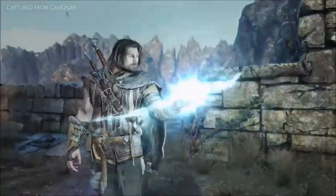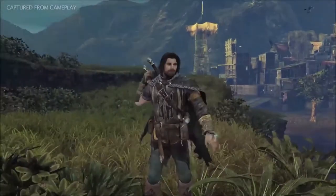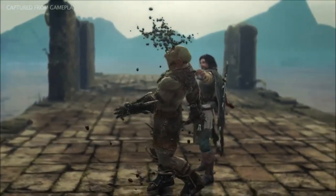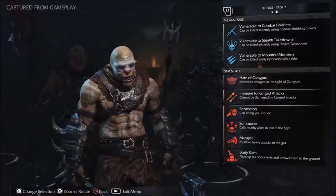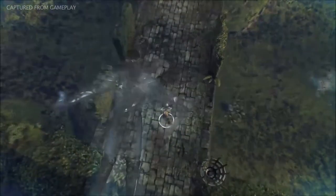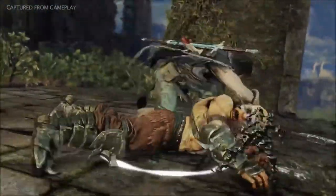Runes add powerful buffs to Talion's weapons and are dropped as loot when enemy captains are vanquished. Exploiting the weaknesses of an enemy will influence the type of runes that drop, and combining different runes will increase the power of Talion's weapons in different ways.